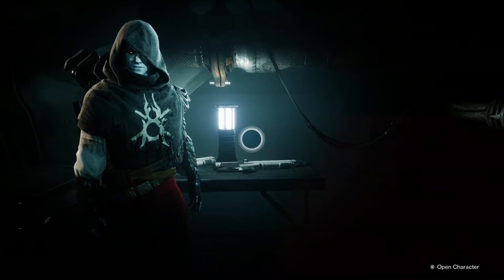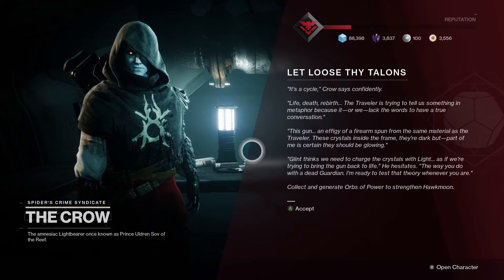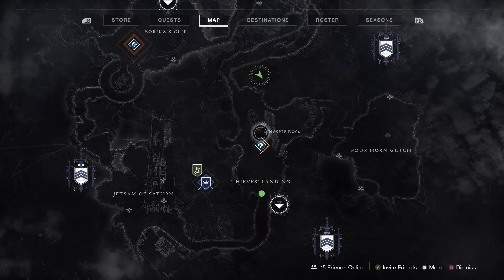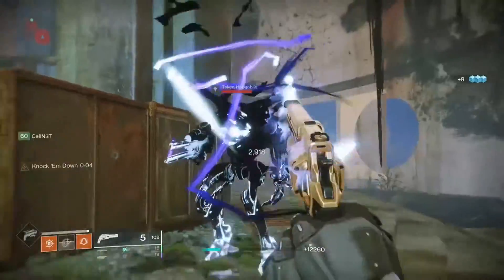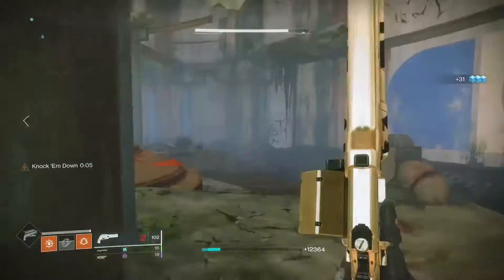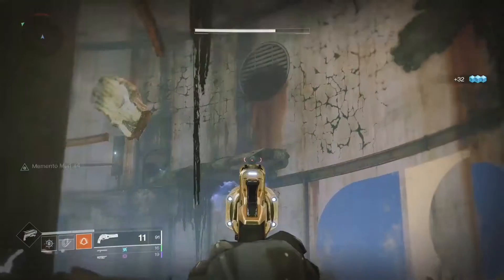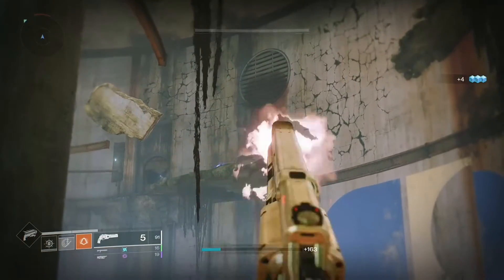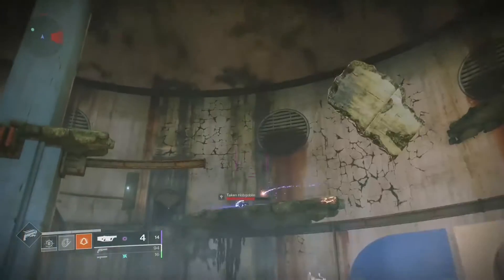After completing that mission, return to the Crow again. This time he will tell you to collect orbs of light. I did this in the Sludge sector on the Tangled Shore and suggest using a masterworked weapon if you have one. Another really good option is the Mayhem playlist in the Crucible — if you're completing this the first week it came out, Mayhem is available in the Crucible that week.